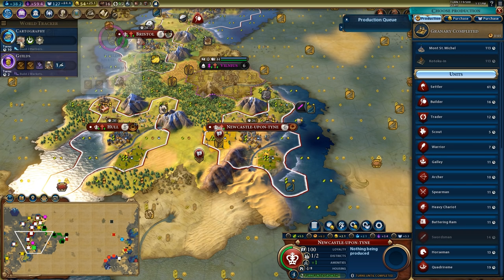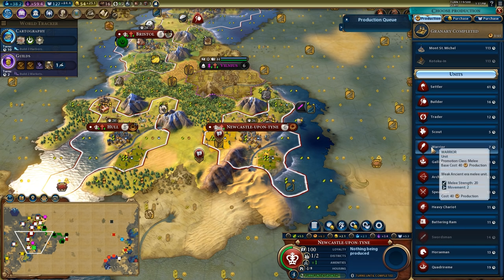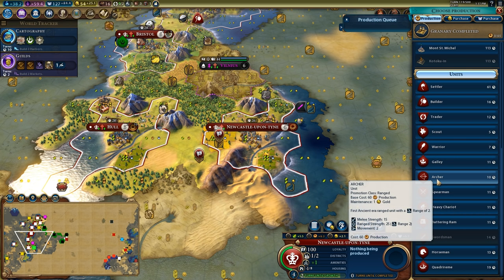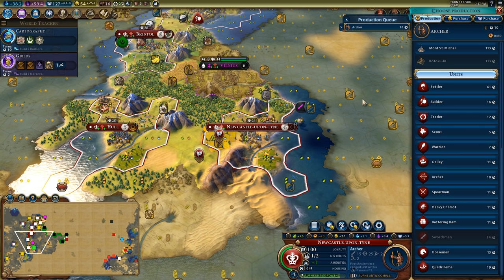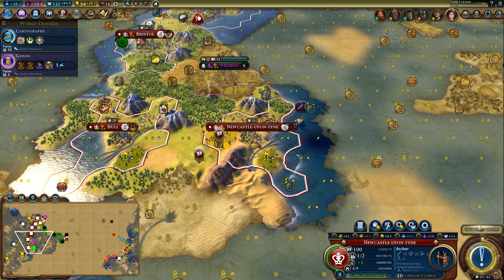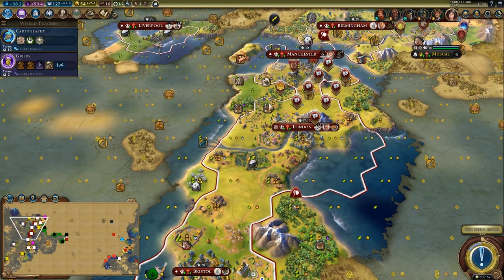If I start a galley in here, the caravel is four times as expensive, so I'm not really going to be able to build a galley in here at all. I might be better off just getting an archer in case he comes at me with a naval attack. You can only get one naval unit in here, but this city has a really low combat strength, and an archer would just help defend the city a little bit better.